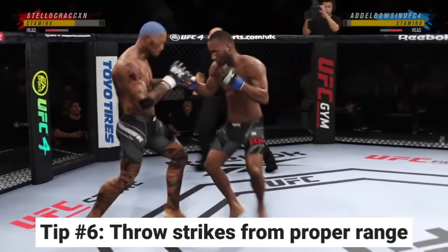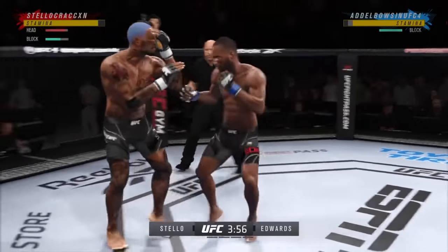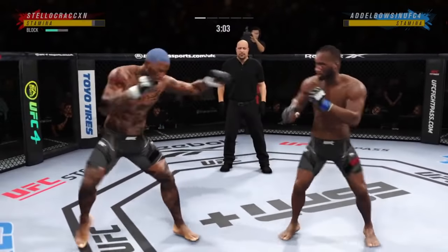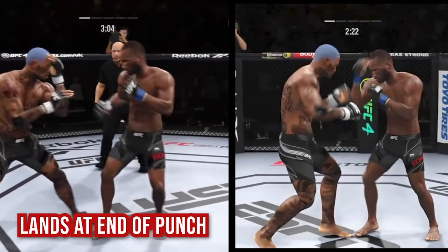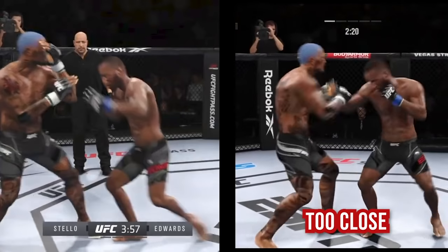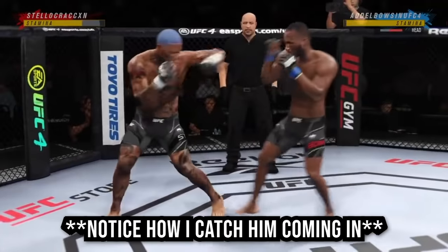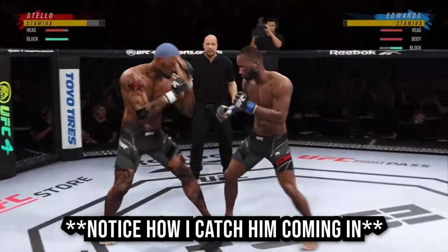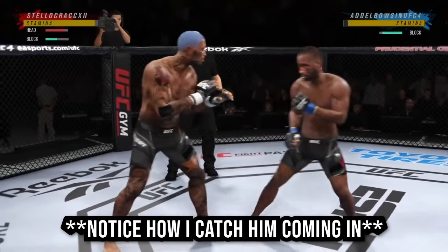Tip number 6 is to throw your strikes from the proper distance. If you want to be an intelligent striker, you need to throw your shots from the proper distance — that means landing the punch from as far away as possible while still being close enough to generate maximum power. On your screen you see an example of a jab landing from proper range and from improper range. In a real fight when your opponent is moving, you want to throw that straight punch right as they close the distance. Throwing a strike at the proper distance requires some anticipation on your end.